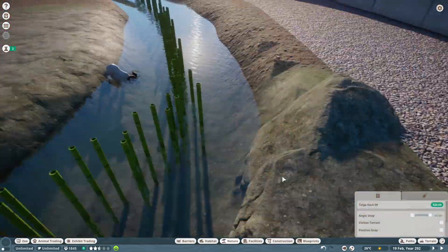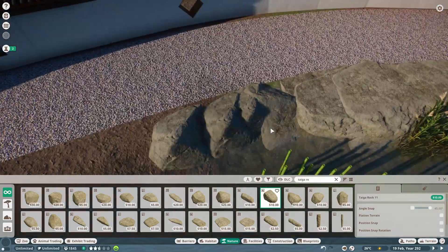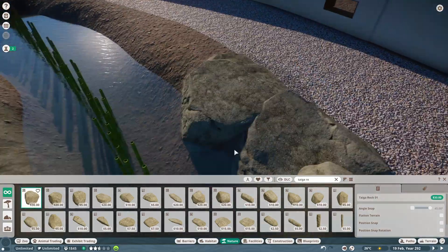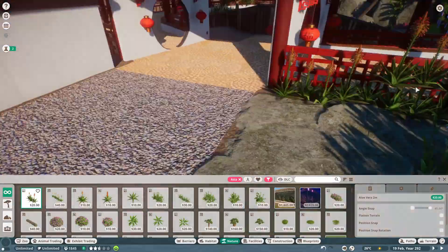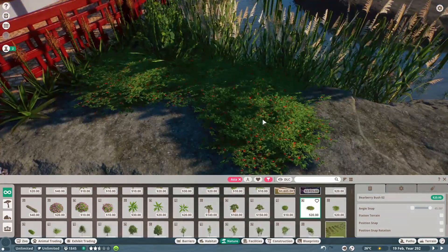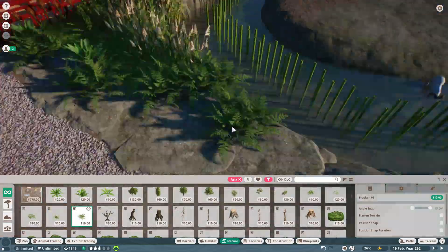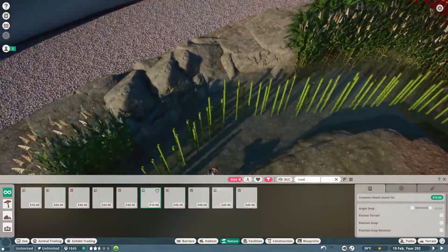We're adding some reeds at the beginning and some more rocks, because I really don't like the terrain. We're usually using tiger rocks, but I've been using those for quite a long time now. About halfway through the episode I switched to temperate rocks, and I think a mixture of the temperate rocks and the tiger rocks is the best way to go.